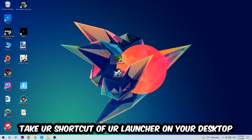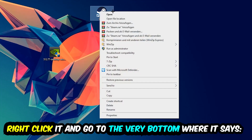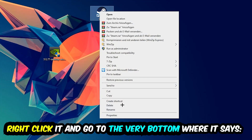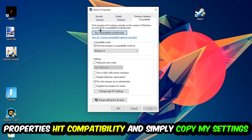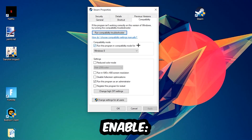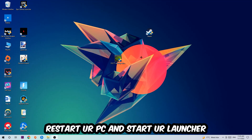The next step is to take the shortcut of your launcher from Steam or your game shortcut on your desktop, right-click it, and go to 'Properties.' Hit 'Compatibility' and copy these settings: enable 'Run this program in compatibility mode for' and select Windows 8, enable 'Disable full-screen optimizations,' and enable 'Run this program as an administrator.' Then hit Apply and OK.